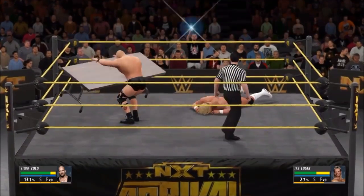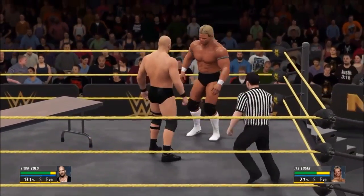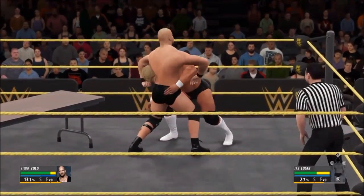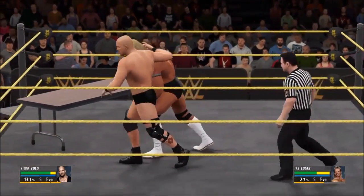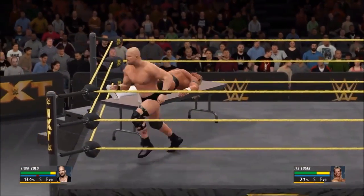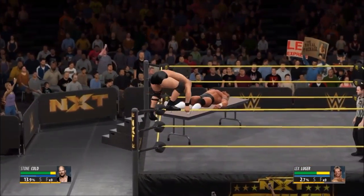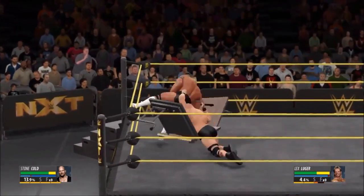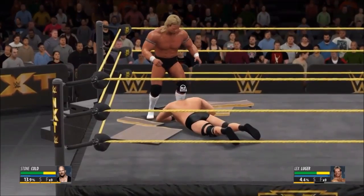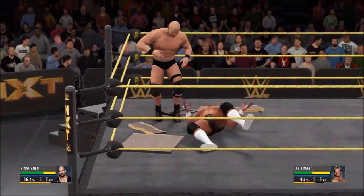Or, you can lay the table out, pick him up, press X, and you'll go into grapple mode. Hold L2 and R2, roll him onto the table, and then go top rope. Then what you have to do is jump over the table without him reversing it. That's the other way you can get this trophy.